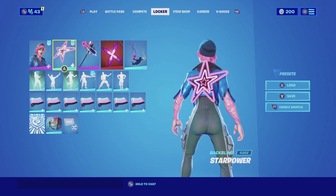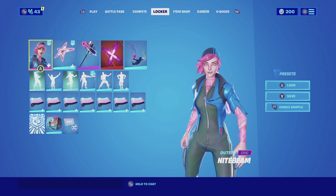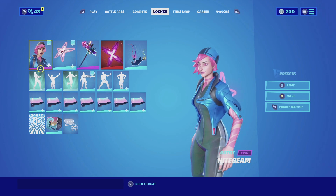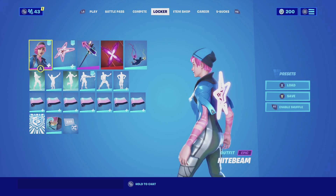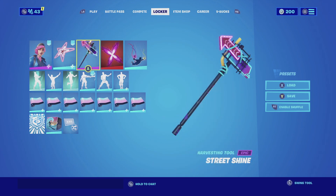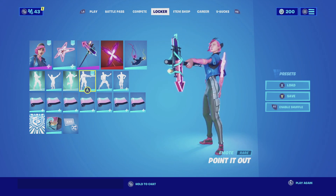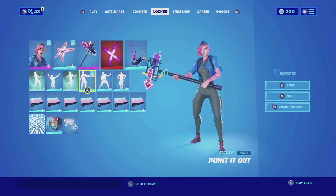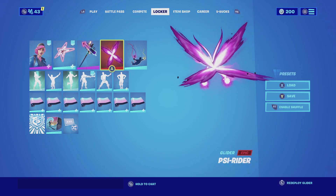For the first combination with the Star Power back bling, I am pairing it up with Night Beam. The reason is that she does have a pink glow — her arms and hair are glowing pink and it matches perfectly with the back bling. For the harvesting tool, we're going with the Street Shine — I want to keep the neon lights as much as possible. The color scheme of the harvesting tool is pink and blue, and she does have a blue jacket, so the pink complements the hair and the back bling.